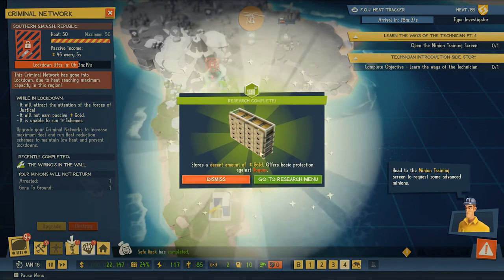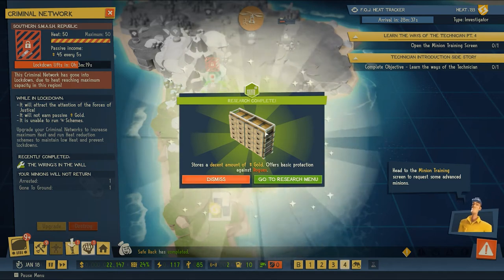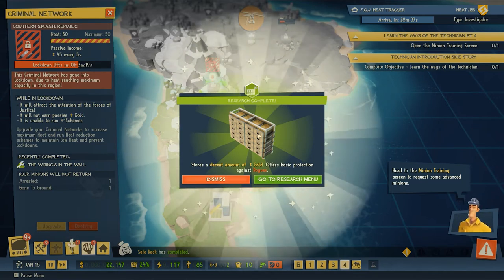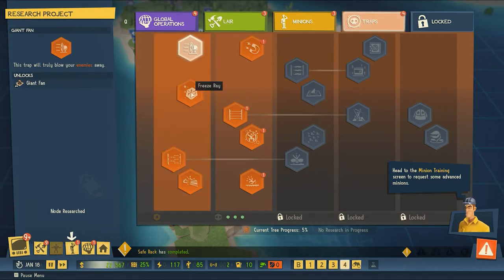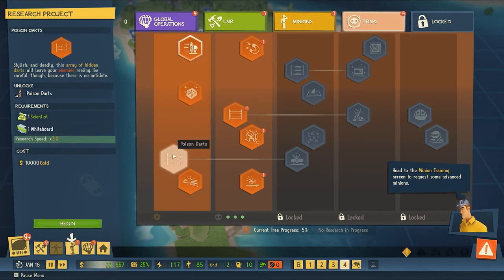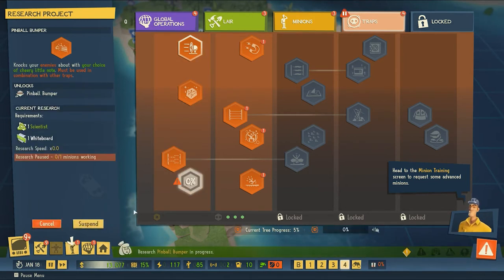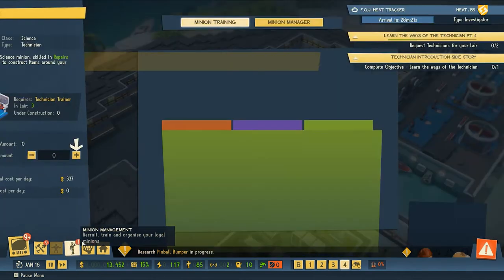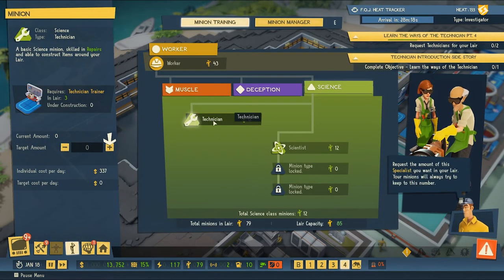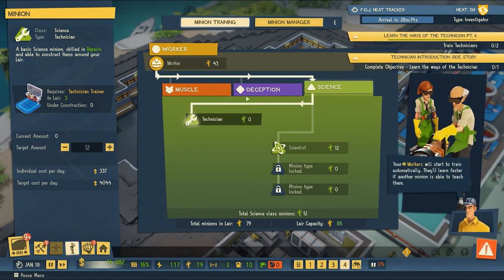Our gold storage research is done and it does look like it's stacking up - got drawers that pull out now, that's really cool. Next we're going to move on to traps. We've got poison darts, and a pinball bumper - I really want to see what that one does so we're going to research it. We're also being prompted in our minion menu to train technicians, so we'll set that to 12 like we do.